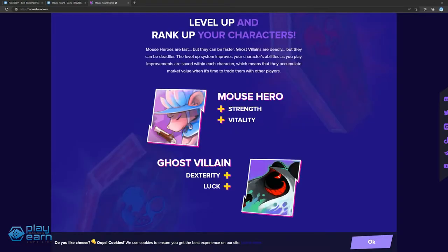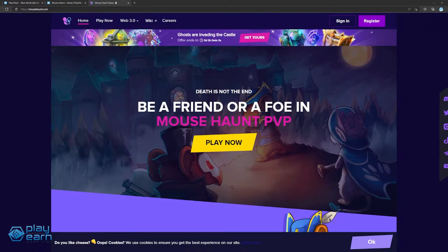Since the game is expandable to the blockchain, players have the option to convert their characters into NFTs, which can then be freely traded on the marketplace for tokens. As they use their mouse hero or ghost villain, players can level up their characters and abilities as they play, making them more valuable on the market. Their beta is live now — you can go to their website for more details.